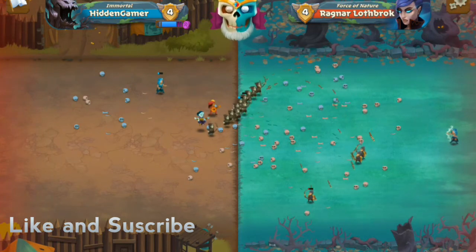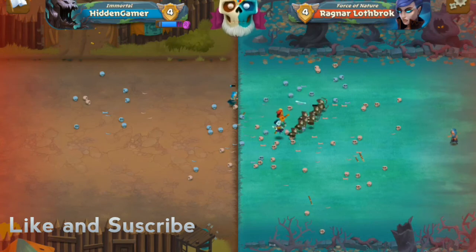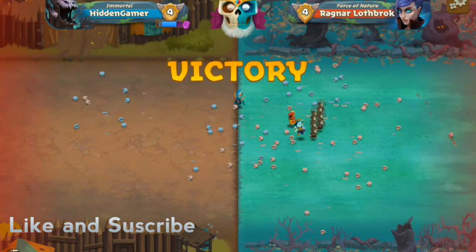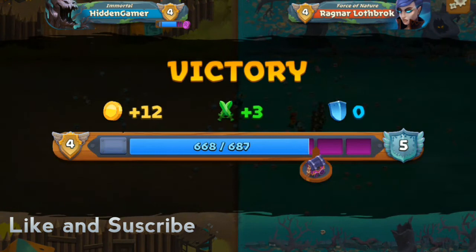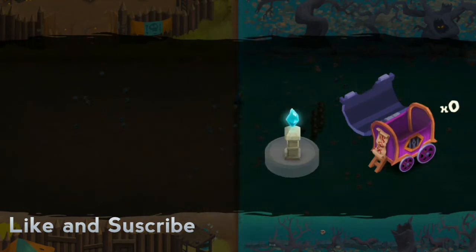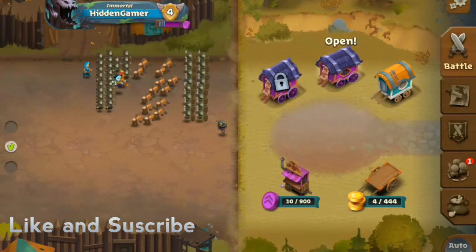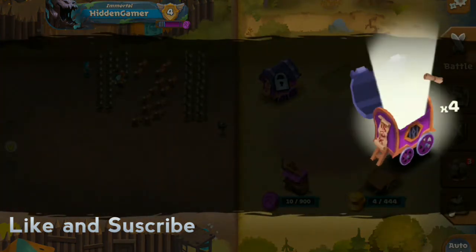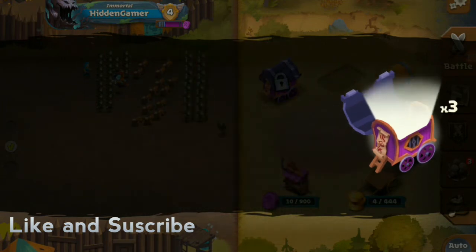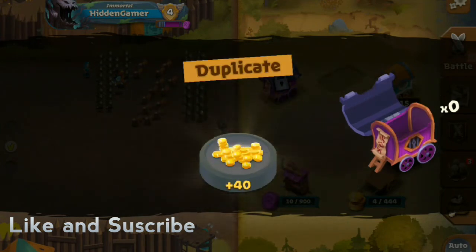We are going to win this match nice and easily — come on, just kill him! Nice and easy! Alright, we won that match. We're going to open this caravan — let's see what we get. That's 2,180 coins — that's a lot of coins right there! We just got 180 coins, another arcane archer, and we got a skeleton skin! Oh, we already have this — that's a duplicate.